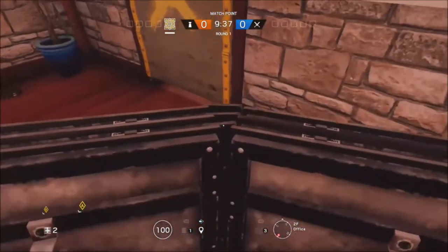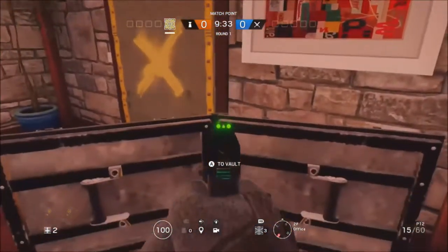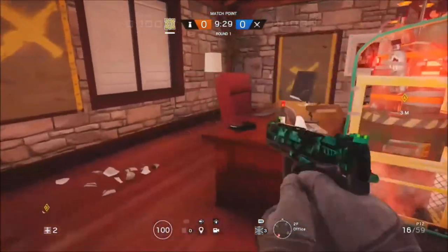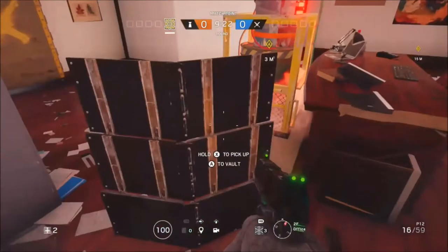You will need a friend that has a shield, or if you've got one yourself, just place it facing like this door frame here. Then jump on this desk and destroy the PC monitor, and sprint across the shield.